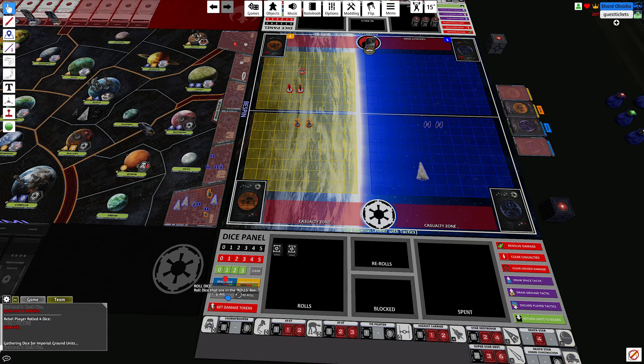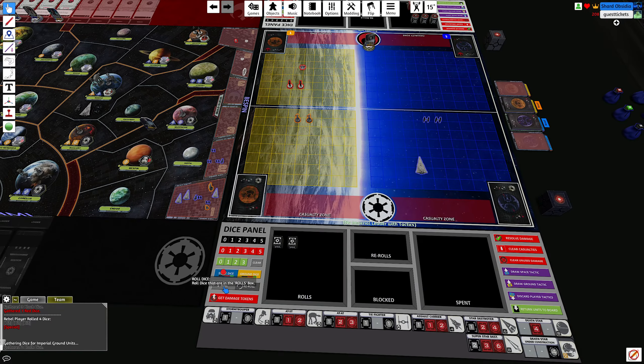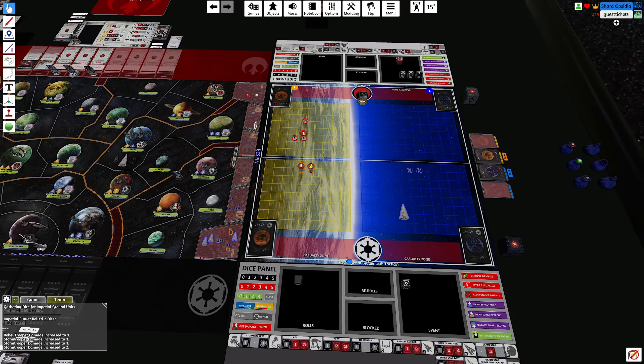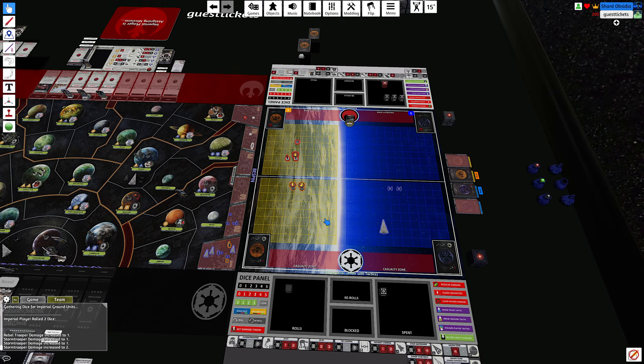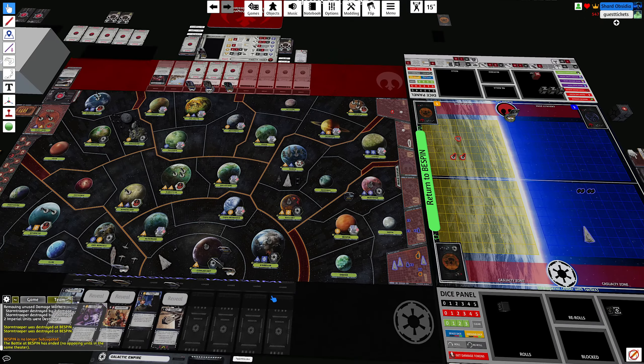I'm going to draw a card and roll the dice. One damage. We keep missing. Got a block — resolve. Bespin goes back to neutral.